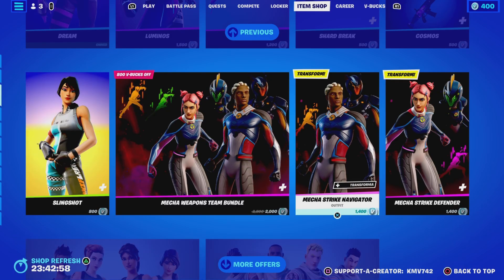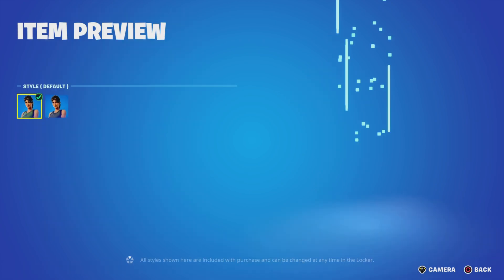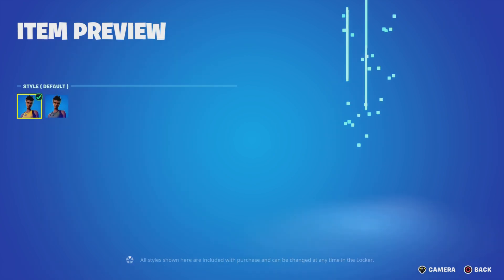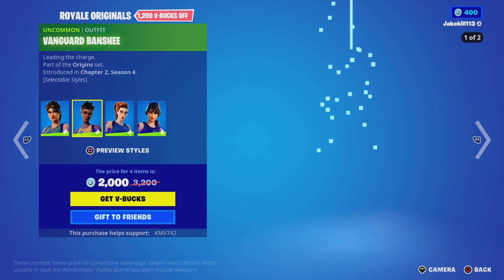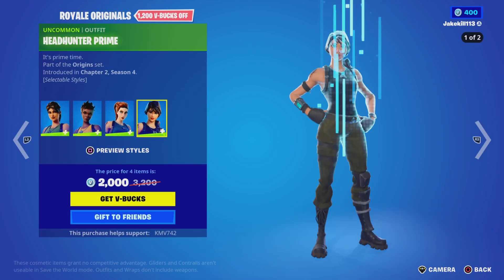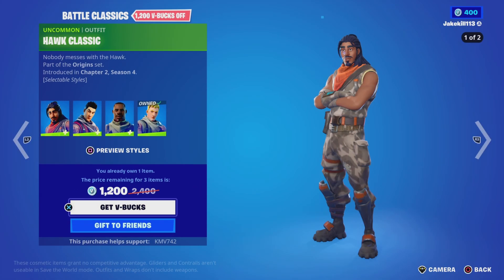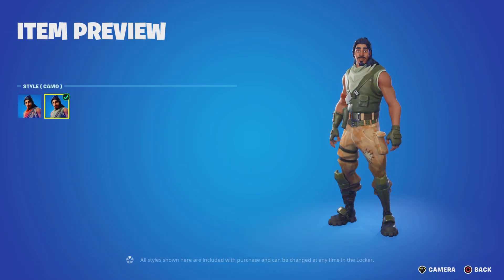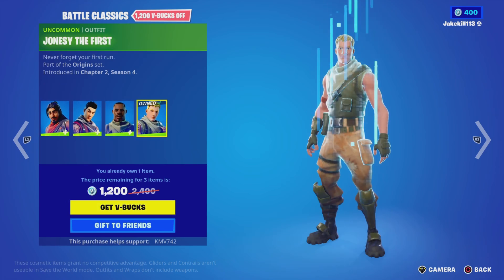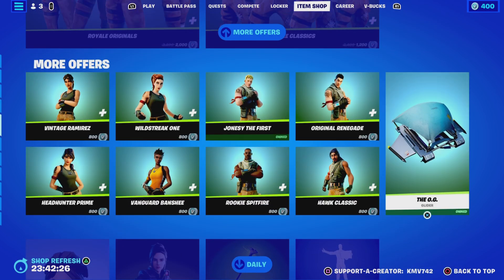We've got the Royal Originals collection — Vintage, Remnants, and Camo styles. We've got Vanguard Banbashi with a Camo style, these are all Camo as well. We've got Bow Strike One, also in Camo, and Head-On to Prime with a Camo style. Battle Classics, Hawk Classic also with Camo. We've got Original Renegade, Rookie Bitfire, and New Johnsy the First. We've got the OG Glider Commander.